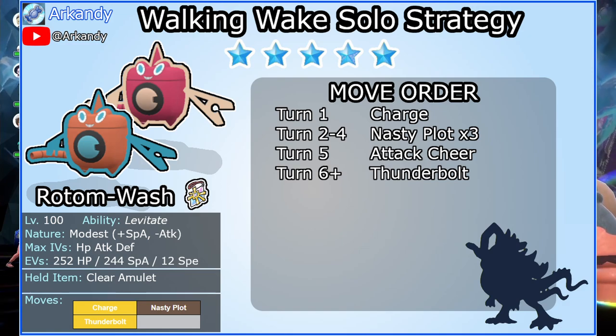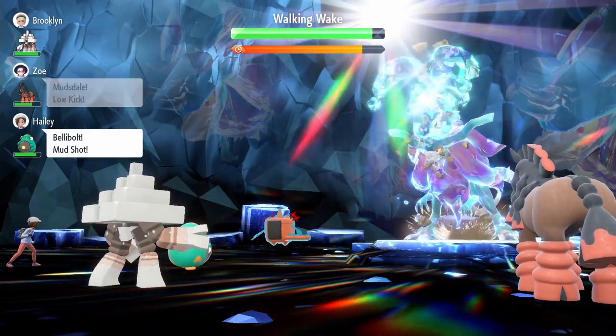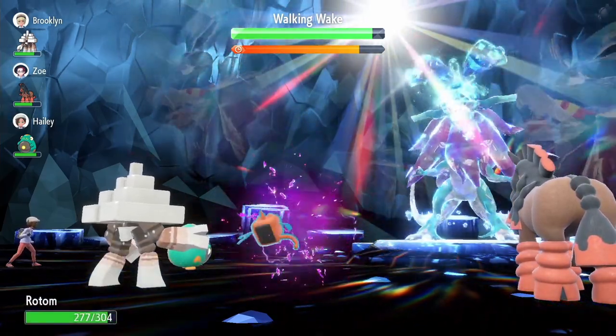Clear Amulet prevents stat drops from Noble Roar. Start with Charge, 3 Nasty Plots, 1 Attack Cheer, and that's enough to one-hit KO with Thunderbolt. The raid should end in turn 6, except if your NPCs somehow activate the shield, which hasn't happened to me while testing. For the fourth slot, you can fill in Light Screen, Eerie Impulse, or Rain Dance.